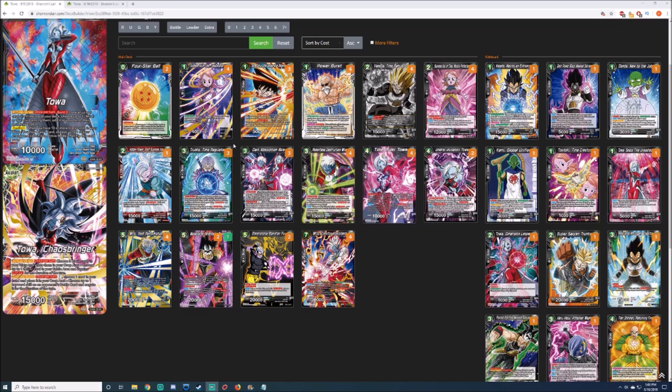Then there's the Kai. I had four of because of my locals, but you can easily play this at three and side in the fourth. I just love this card — being able to draw, use it as combo power, and stop two-drops and under from attacking. It's really powerful.